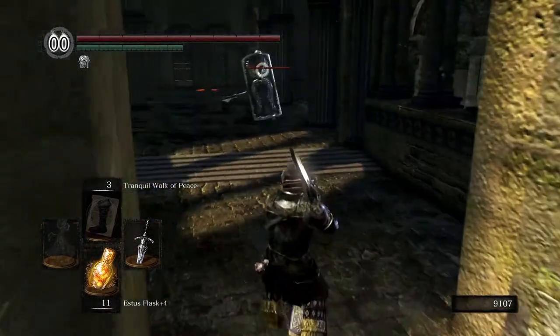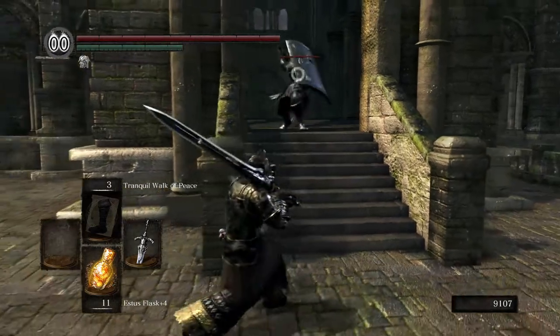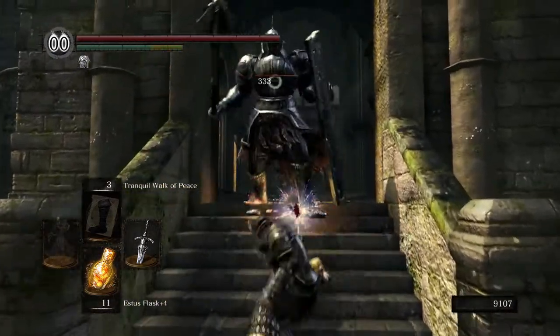That's a ring that'll just increase the duration of spells that have a time limit — Tranquil Walk of Peace being one of them. But either way, we'll cast it and then immediately go for the Firestorm and see what happens.